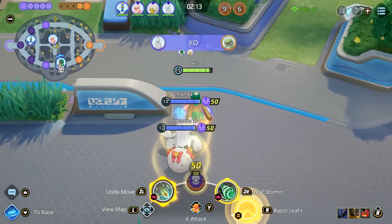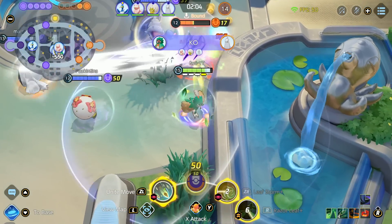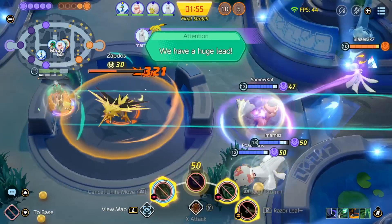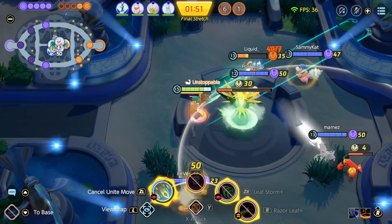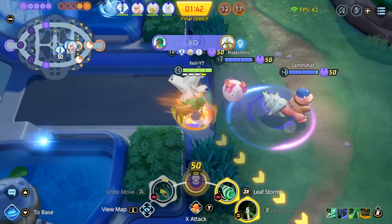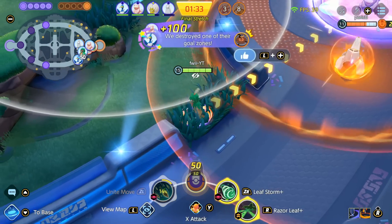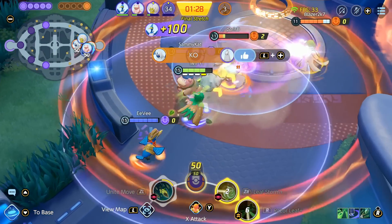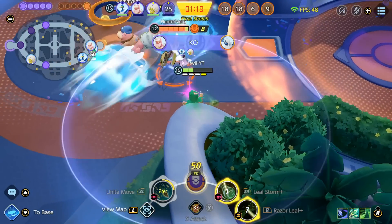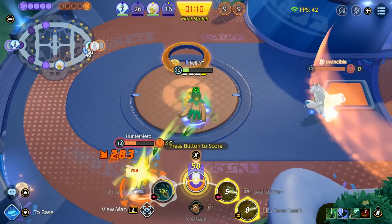These guys are master tier and I don't know what else to say — it is what it is. We had pretty good laners though — our bot lane won naturally and kept up with the pressure. Just use Leaf Storm to stun that guy, then kill the rest of them and get these Aeos points. The game is practically over when you get this big of a lead and your team is good. Like I said in the last game where we were behind — it's still okay, because once you get level 7 Decidueye just becomes a different beast. It doesn't matter if you're behind or ahead as long as you play Decidueye correctly and get the kills that matter.